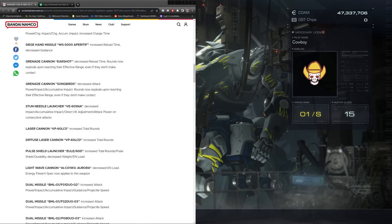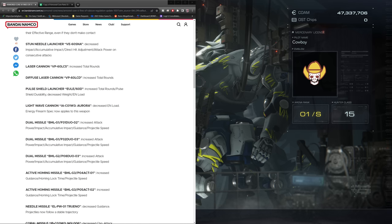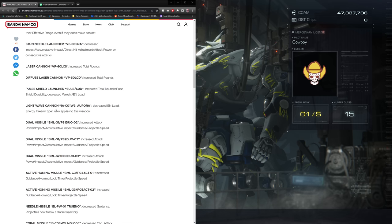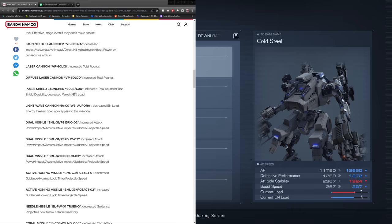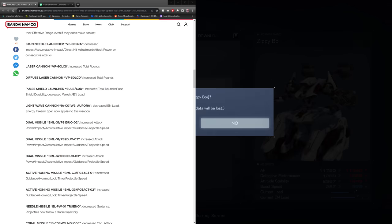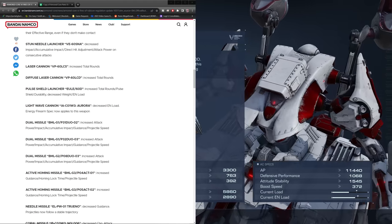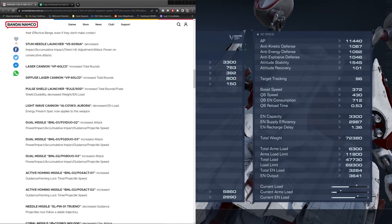Laser cannon got increased total rounds, diffused laser cannon increased total rounds, pulse shield launcher got increased total rounds, pulse shield durability, decreased weight and energy load. The light wave cannon got decreased energy load and energy firearm specialization now applies to this weapon — I love the light wave cannons. I have them on the zippy boy build, and this is probably going to be wild now.